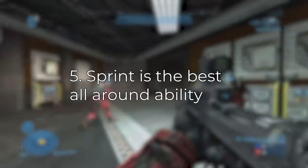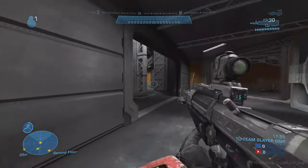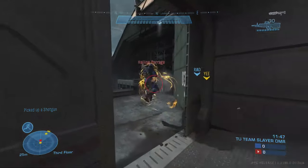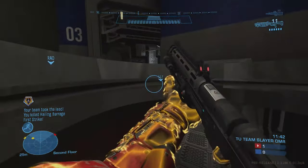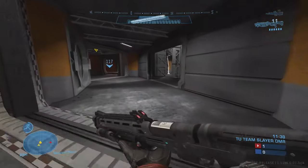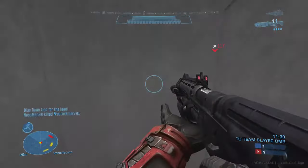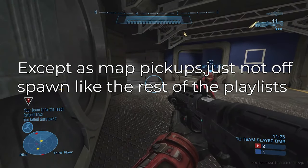Tip number five: sprint is probably the best overall Spartan ability due to its flexibility. It lets you get around the map quicker and is very useful for disengaging from fights. Unlike armor lock, you're not stuck in one spot — if you start getting shot, you sprint away, and if they don't have sprint, they can't keep up. Note that the hardcore playlist has no sprint and no other Spartan abilities either.